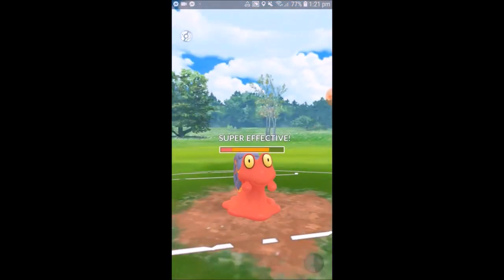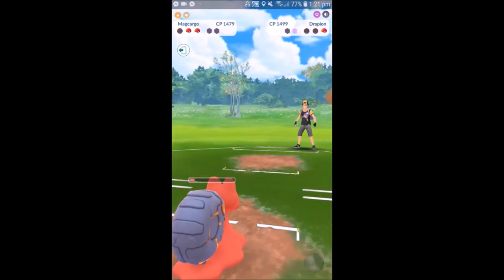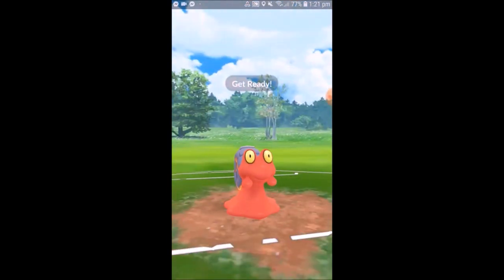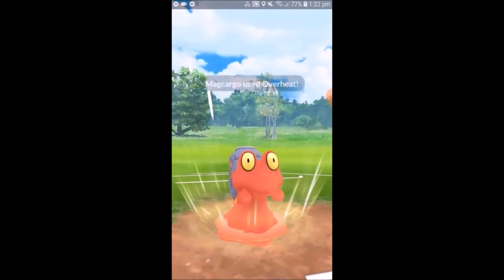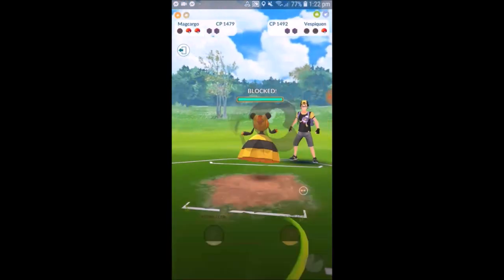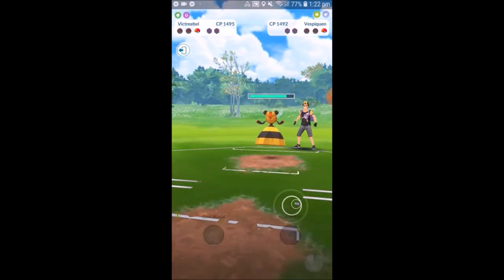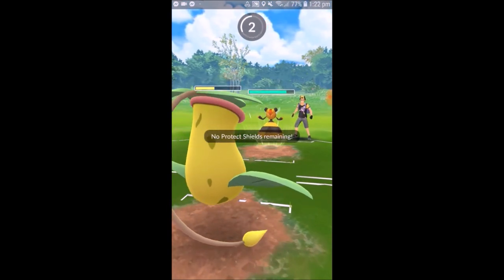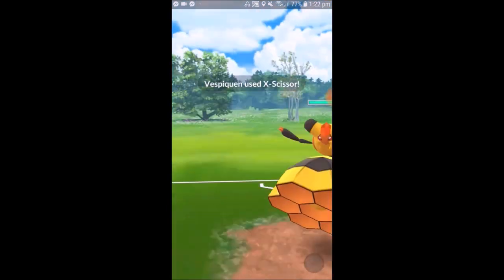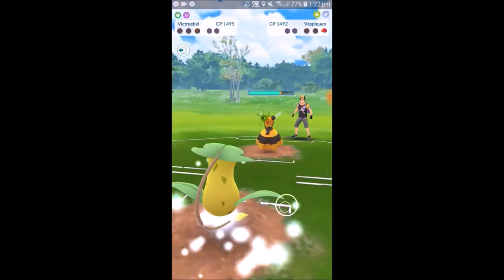We were hoping to get a Rock Throw off before an Aqua Tail came through, but that did not happen. The Aqua Tail almost takes out the Magcargo entirely. Thinking we can farm down and then get a charge move off onto whatever's in the back — it was a Bug type. Going for the Overheat, which gets the shield. Ideally we would have saved that Overheat, but because the switch timer wasn't up we didn't have a choice. Bringing in Victory Bell, getting taken out by the Vespiquen. GGs with WizApp7.